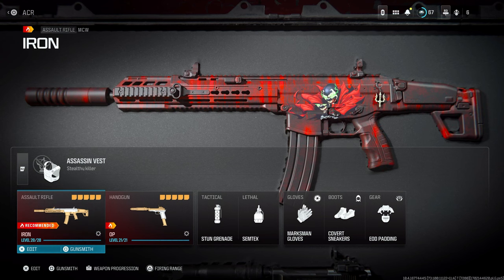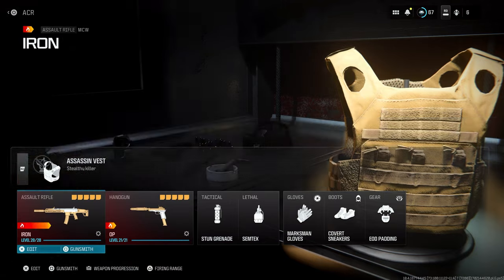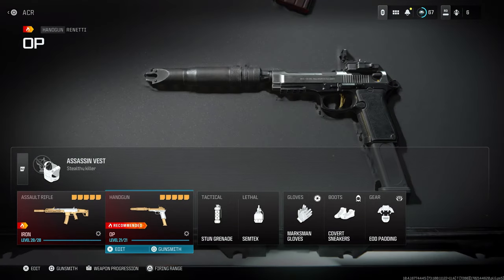Before I get into the exact attachments, I've been running the Assassin's Vest since it was released with Season One. It makes you immune to enemy radar, so you don't even have to stop moving — if you're running around, reloading, or calling in killstreaks, you don't have to worry about showing up on the radar. Also, kills do not display skulls, which is another thing I really like. I've been testing this vest to see if I like it better than the ones I was running before Season One.